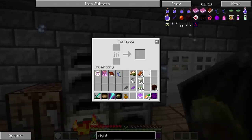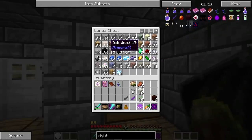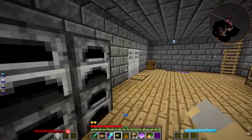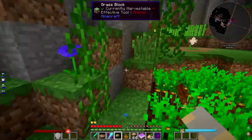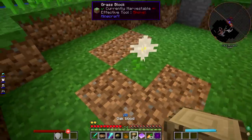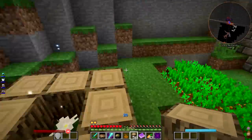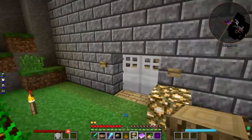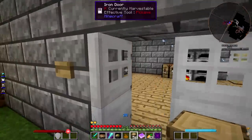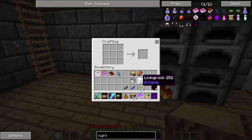I already went ahead and made myself a Pure Daisy, which is pretty easy to make. Basically all you got to do is put four white mystical petals into a petal apothecary, and then throw in a seed and that will give you a Pure Daisy, which is used to make living rock and living wood. As you can see I also have a little bit of living wood and a little bit of living rock.